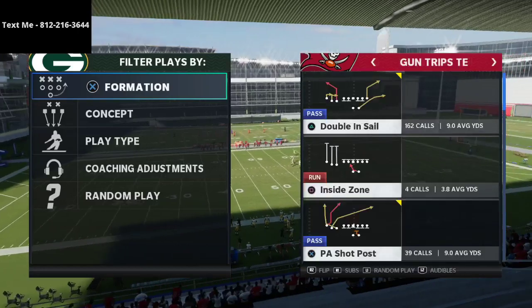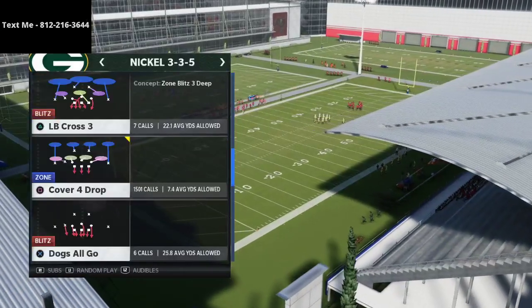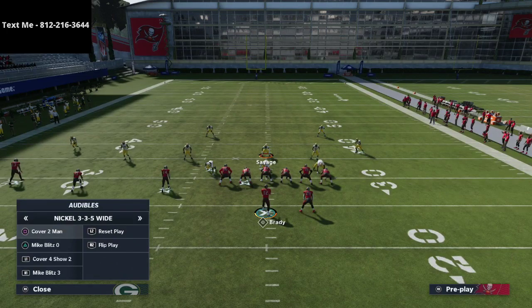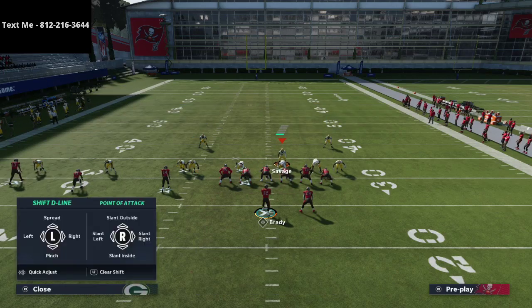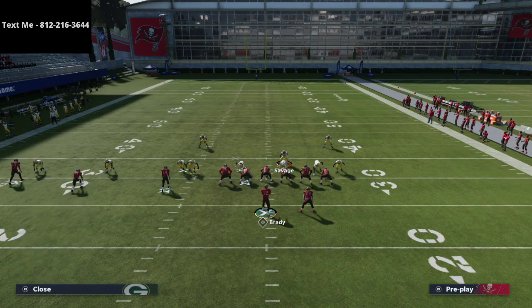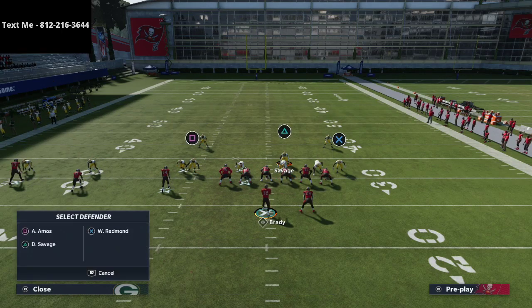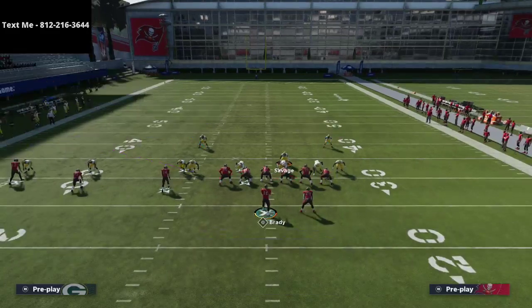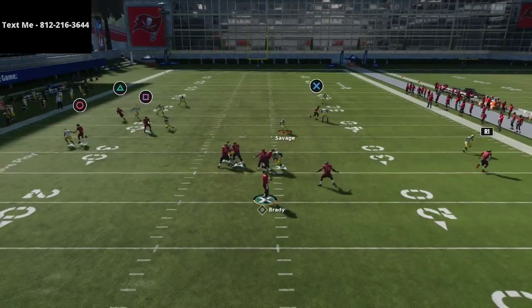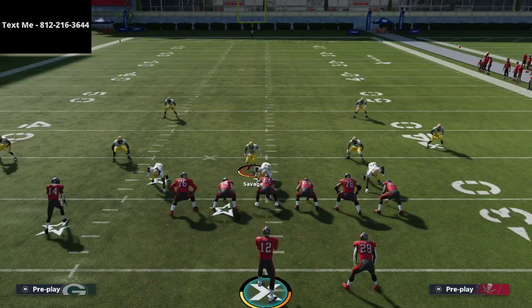I want to show you how to run this defense against two meta formations. The first is Trips Tight End — a lot of people really like this formation. Against Trips Tight End, press coverage, shift your D-line to the right, crash your line out, blitz your user, man the defensive end up on the running back, shade coverage outside and down. This linebacker on the left goes into a purple zone to take anything to the left side; everything in the middle and to the right is yours.